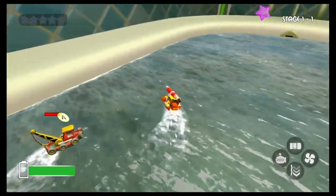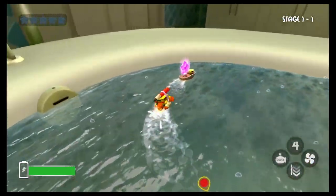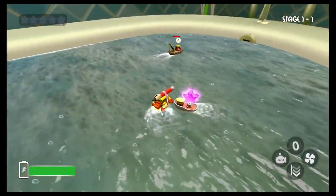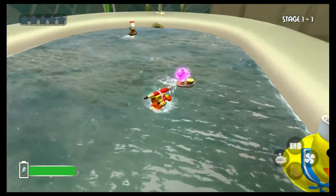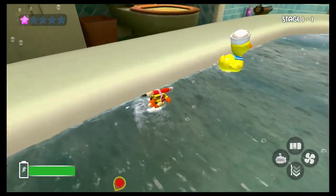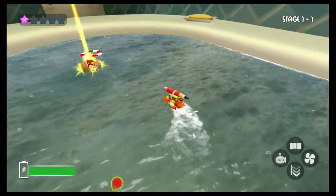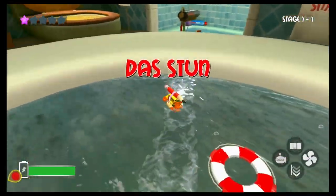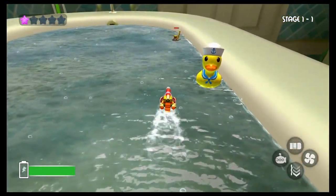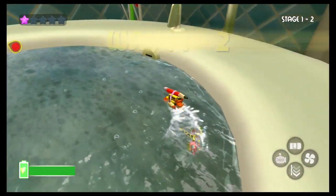Wave one, here we go! We're already coming in hot. Power turn, let's get this guy — backwards attack, forward attack, there we go, we got him! We got a battery and a star, that's good. What's this over here — can we ram it? Boom, that's done. Oh we stunned that dude, that's really cool! Let's get him — yeah, he dropped a bunch of batteries.